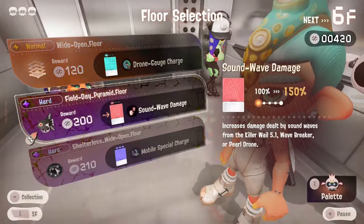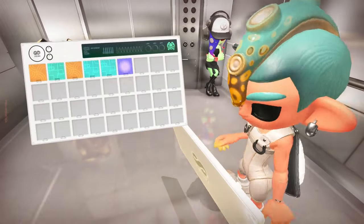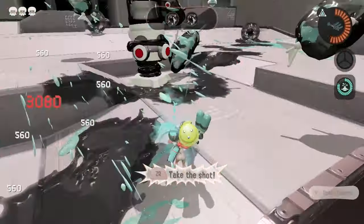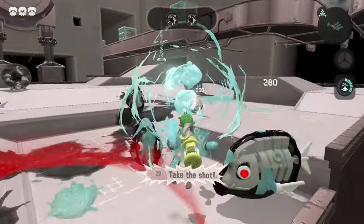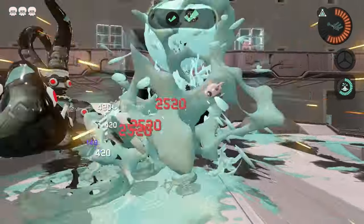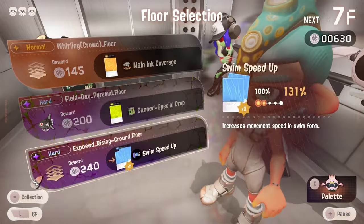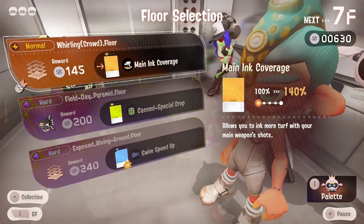For floor 6 I decided to take on a hard floor because I really need this mobile special charge. This floor is pretty difficult, but since we get a special really fast we're able to use the Tri-Zooka and knock out most of the enemies. After popping both portals we can move on to the seventh floor.